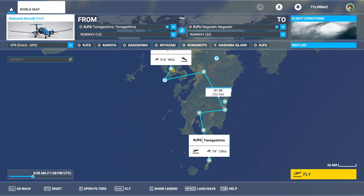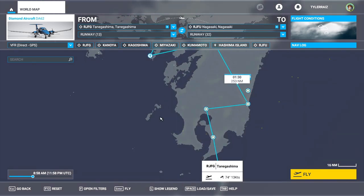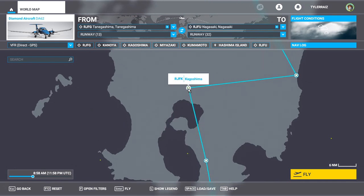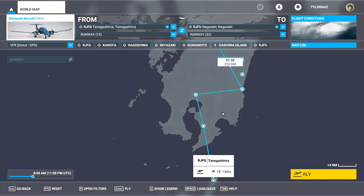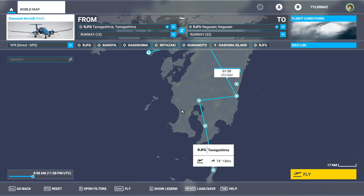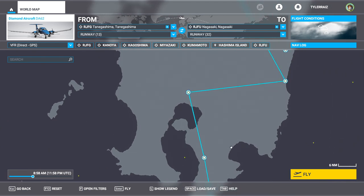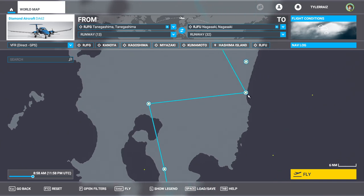Hello everyone and welcome back to my Japanese prefecture tour in Microsoft Flight Simulator 2020. We're picking up where I left off last time from Tanegashima in Japan — technically that is Kagoshima prefecture. We already started our exploration of Kagoshima, but Kagoshima mainland is down here and the city is right here. I've plotted a zigzaggy path because I plan to explore Kagoshima somewhat, though I don't know all the sites we might want to hit. This is sort of what I plan on covering initially, and then Miyazaki here.